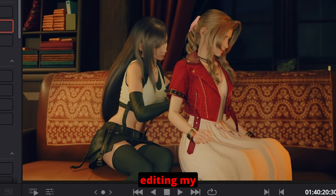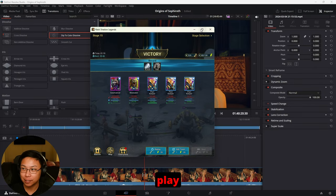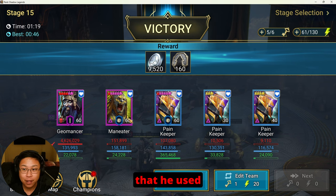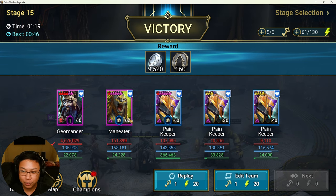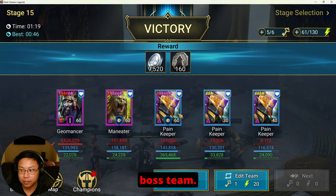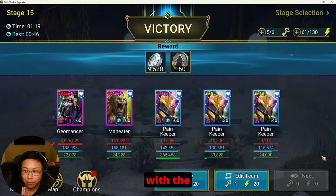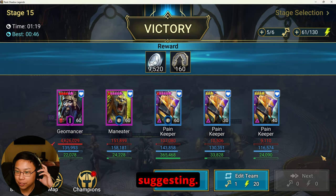I was in the middle of editing my Final Fantasy video for my other channel — by the way, if you want to see me play something else other than Raid, Mr. Burrito plays other video games. This is the same Geomancer from my original Iron Twins comp, the same Man Eater I use in my unkillable clan boss team for Ultra Nightmare, Nightmare, and Brutal, and the same Pain Keepers I use in clan boss and other dungeons. I did not change anything and did not go with the recommended speeds that a lot of these other comps suggest.